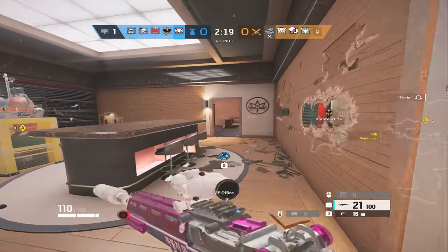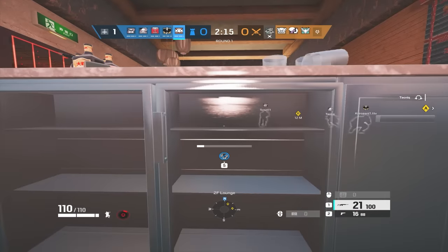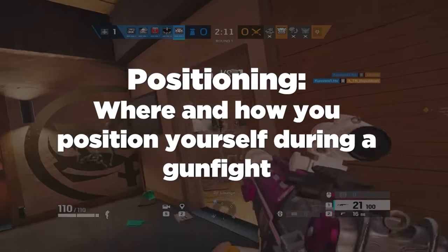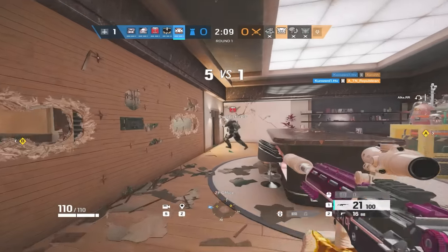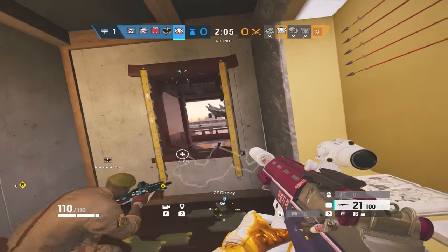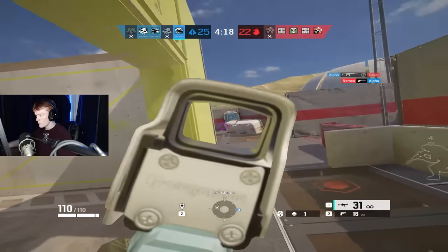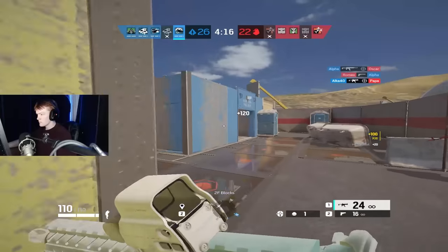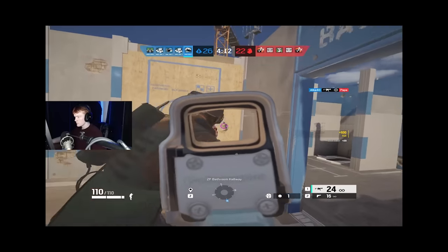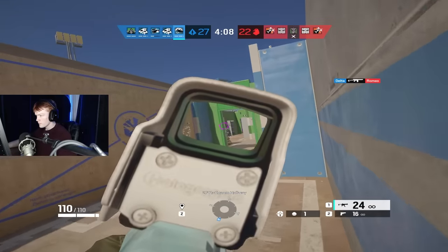Positioning is a very vague term with a lot of different moving parts. But to put it simply, positioning in Siege can be boiled down to where and how you position your actual body when taking a gunfight. First, let's go over the where part. When you hold an angle, where do you sit? You want to be sitting in a place that won't expose you to two angles at once. If you get shot in the back often, that means you have bad positioning. You should never expose yourself to two or more angles at one time.